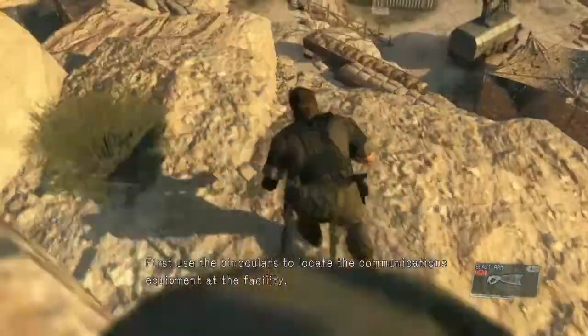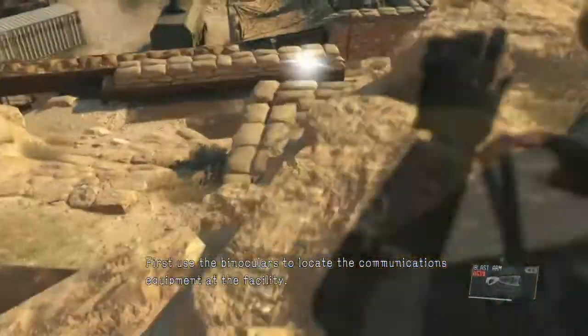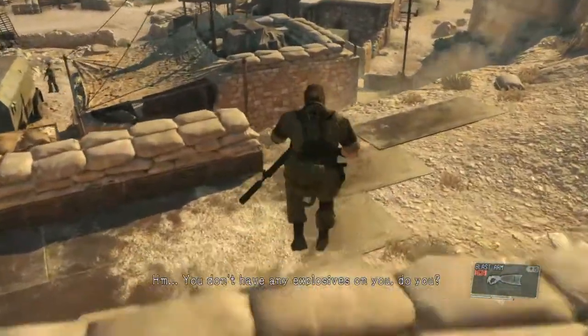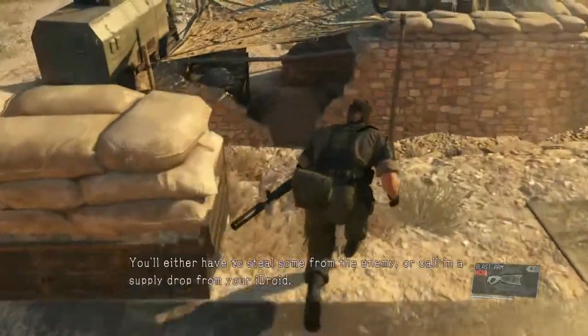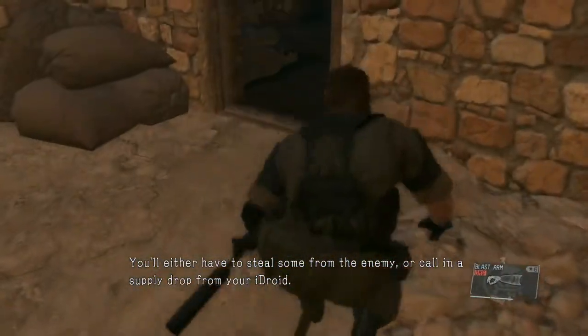You made it. First, use the binoculars to locate the communications equipment at the facility. You don't have any explosives on you, do you? You'll either have to steal some from the enemy, or call in a supply drop from your hydroid.